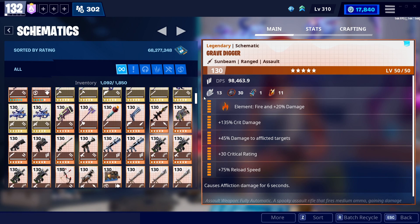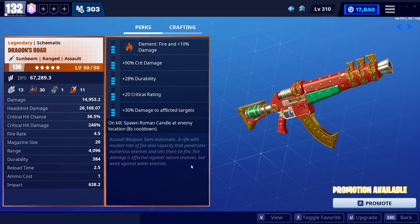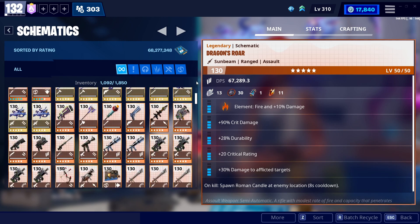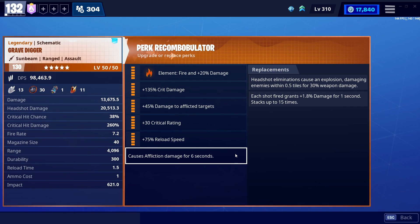I feel like the Gravedigger should be a lot like the Dragon AR. The Dragon's Roar is a weapon that actually causes Affliction damage by default — you don't need an Affliction perk. It will still set enemies on fire, as it says in the description. That's what a Dragon Firework weapon should do — burn enemies alive.